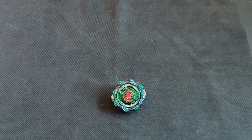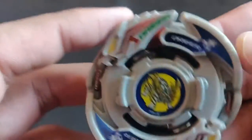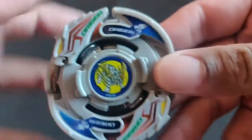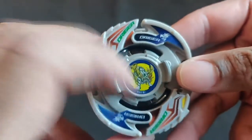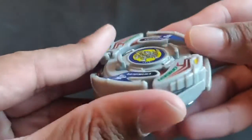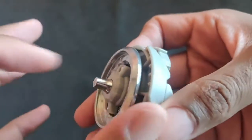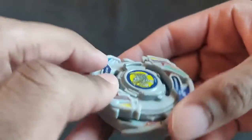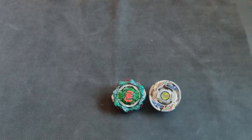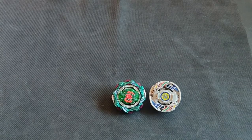Next we got what I was really excited about — Drigger V2. As somebody who used to play and watch the old plastic gen anime series, I'm really happy about this. This is the one that came with the most stickers in the set, which was really nice. Look at this nice support piece for upward attacks. This is really, really cool — definitely one of the better beyblades to get from this set, which is weird to say because plastic gen remakes are usually not that great.